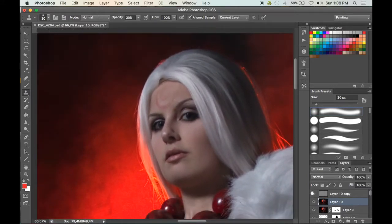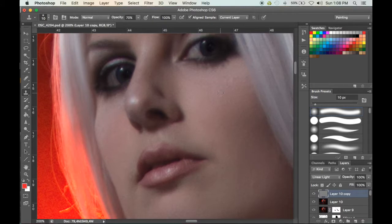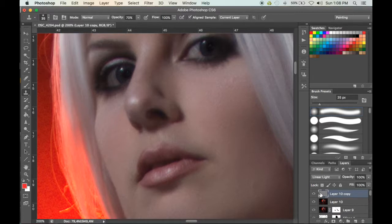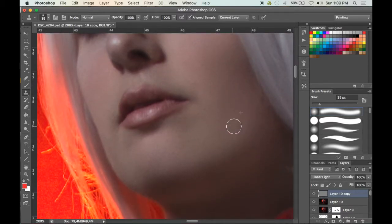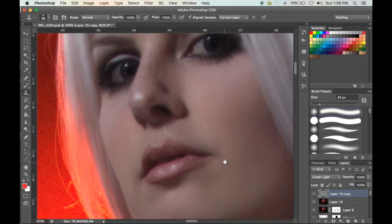I'm quite happy with how this layer looks, so now I'm going to move on to the detail layer. For this one I'll put my opacity up to 70 — actually up to 100 — because there's no color in this layer, it's just detail, so you want to catch it. You're pretty much replacing skin texture from one part of the face and applying it to a different part, just to even it out. You want the texture to be nice and even without removing the skin texture, which helps it look a lot more realistic.